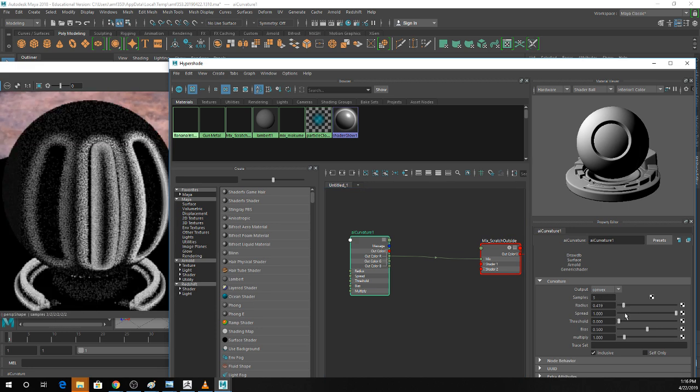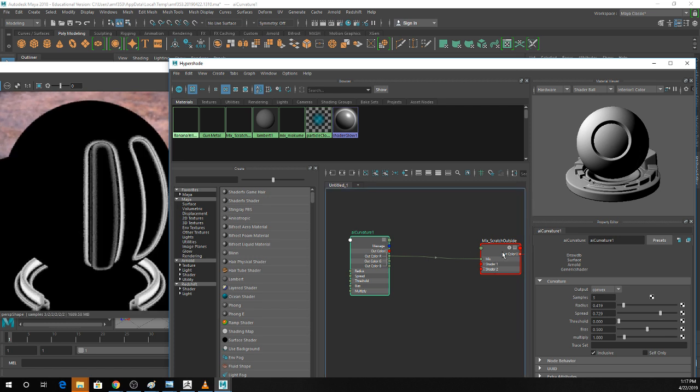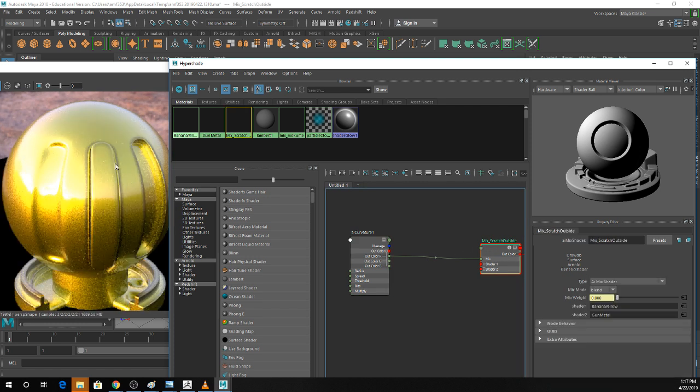You can play with stuff like radius and spread to achieve different effects — you can see doing that makes this a lot harsher. One other thing you can do if you're not getting the control you need with the AI Curvature node is add in a range node. Tab, type 'range,' find AI Range. Anything you're using for Arnold texturing will have a little 'AI' in front of it. Redshift stuff usually has 'RS' in front of it. Anything without AI or RS is just something generic in Maya that can be used by Redshift or Arnold.